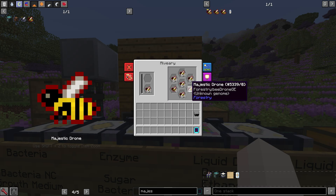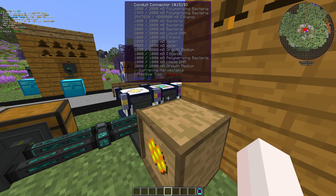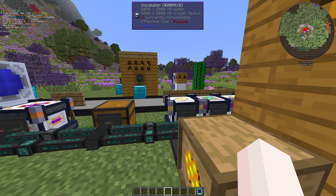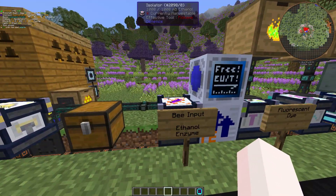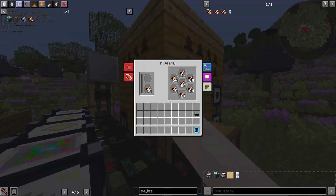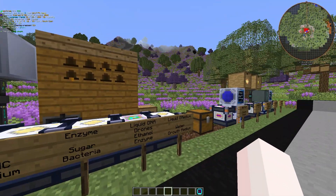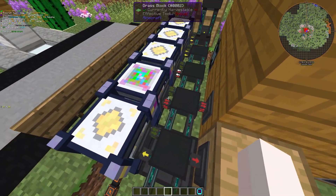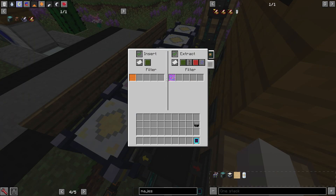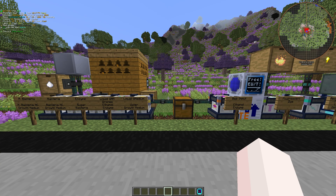We want a dedicated bee area that is constantly breeding majestics, or any bee with 4x fertility. We want to blacklist the princess into the gene pool, because the gene pool takes in bees to make raw DNA — and if we sacrifice the princess, we obviously can't make any more drones. The other filter is for the isolator, because we only want to be scanning bees that we care about, so we blacklist the drones or queen going into the breeding stock. Everything else should be fine, because Ender IO fluid conduits have a built-in filtering system, so everything in the fluid conduits is filtered.